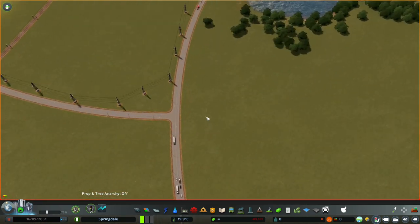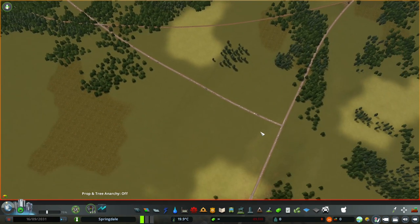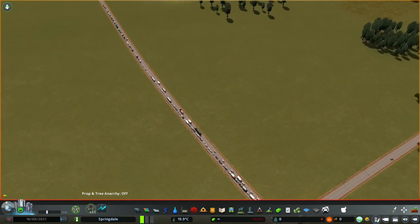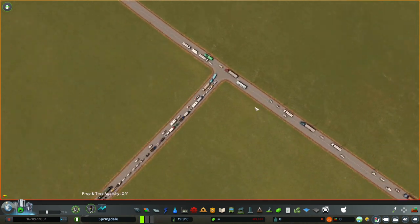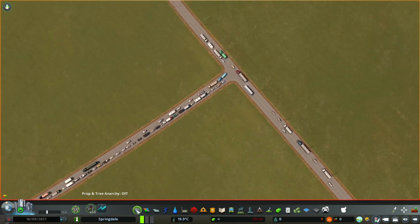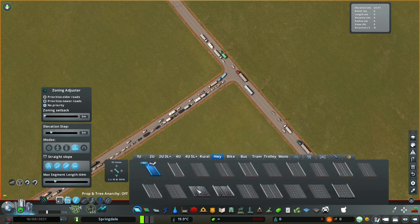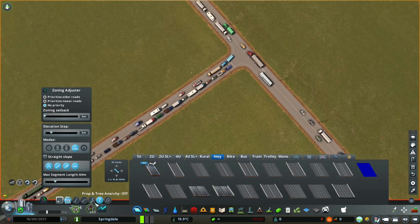So now let's get straight into it. You would have seen we had a lot of issues over here, so what I'm going to do is resolve this traffic way before we even start the city. I think this is a pretty easy fix, to be honest. And this is going to be the kind of stuff that we're going to do in this playthrough. So let's get ourselves a three-lane section of highway.